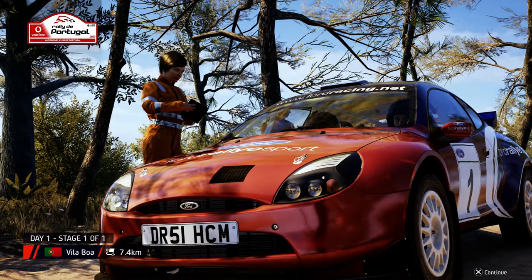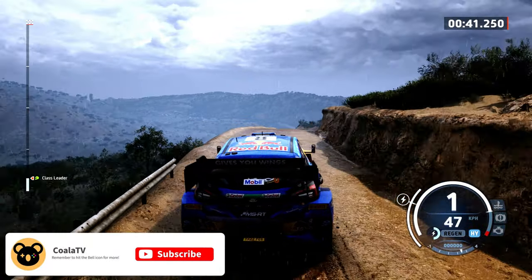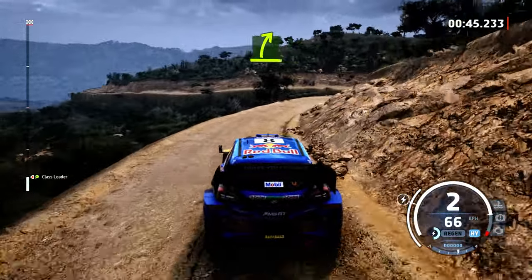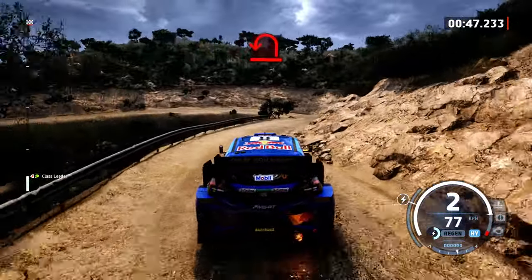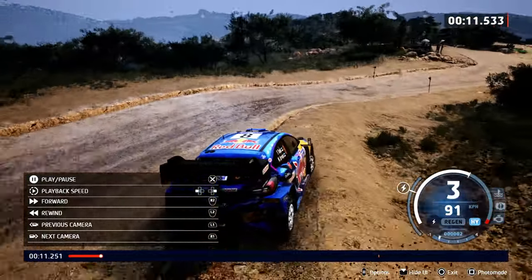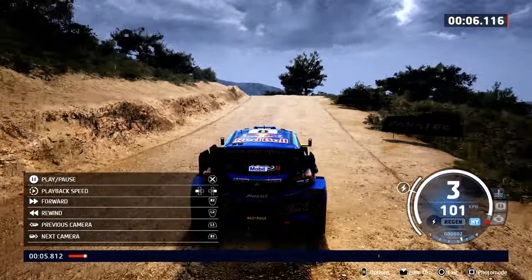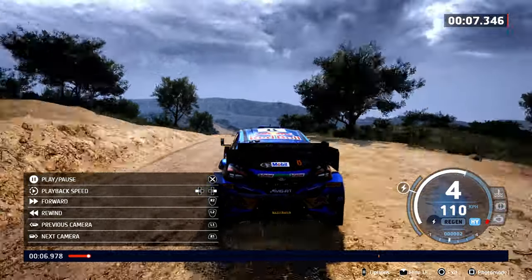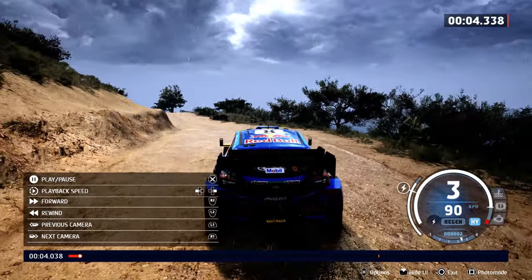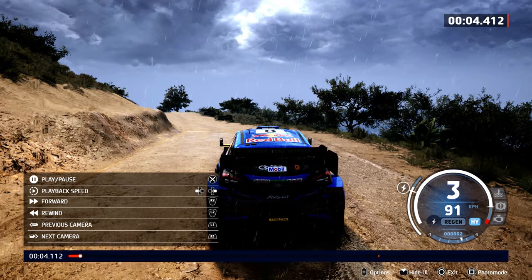The EA Sports WRC has always been a staple for rally gaming, and with their latest installment I will be doing a deep dive on every single feature of the photo mode and how to use it. The first step is to get into the photo mode. The photo mode is only accessible after you complete a race via the replay mode. As soon as you hit a particular moment of the race you want to snap, you just enter photo mode — in my case here through the square button since I'm using a PS5 controller.